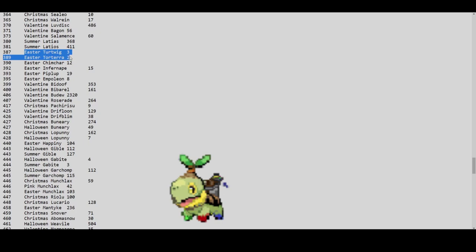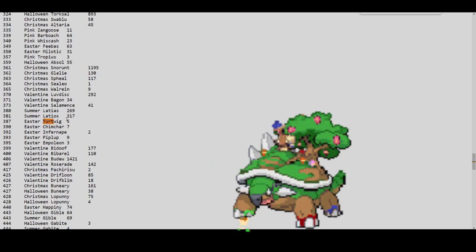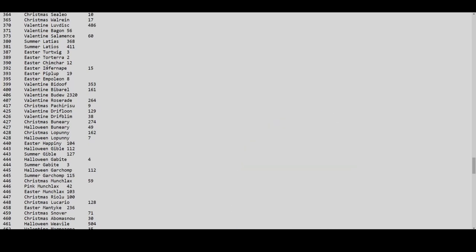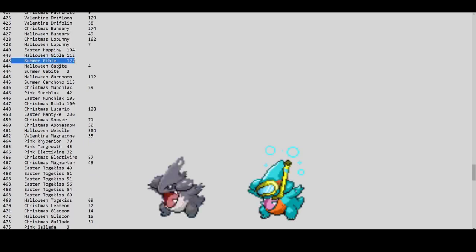There are 5 Easter Turtwigs on gold and 5 on silver — compared to around 2,000 Halloween Bulbasaurs. These are really, really hard to hunt. Easter Chimchar and Easter Infernape only have 27 on this server. If you want one, you better get it fast. Halloween Gible has 112 and Summer Gible 127; Halloween Garchomps 112 and Summer Garchomps 115.